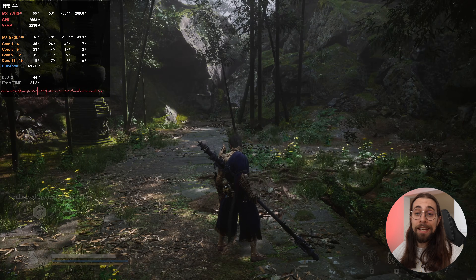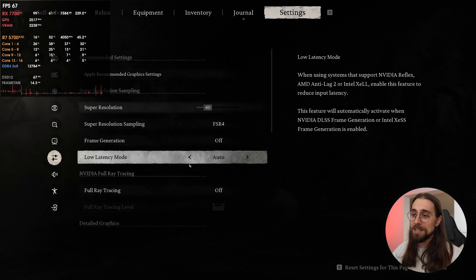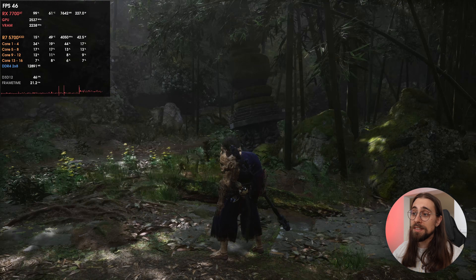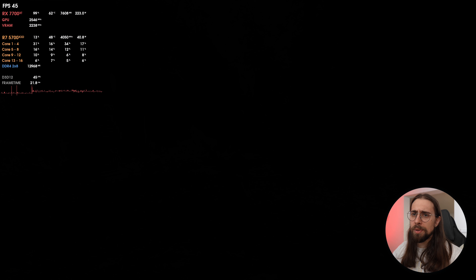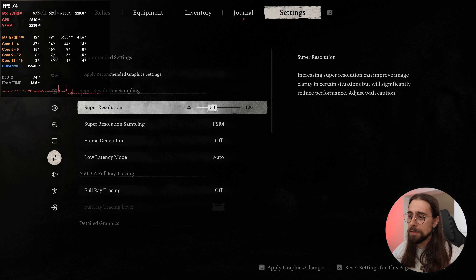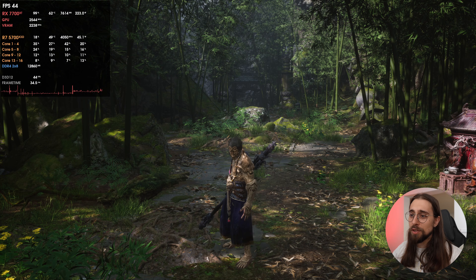Since FSR4 has much better quality, you can try pushing to a lower render resolution — let's try 40% instead of 50%. At 40% it still looks quite decent with around 45 fps. Comparing to 50% we only gain about two fps or maybe nothing, so it's not really relevant in this game. The bottleneck seems to be the card itself and the resolution — it just won't go past this.